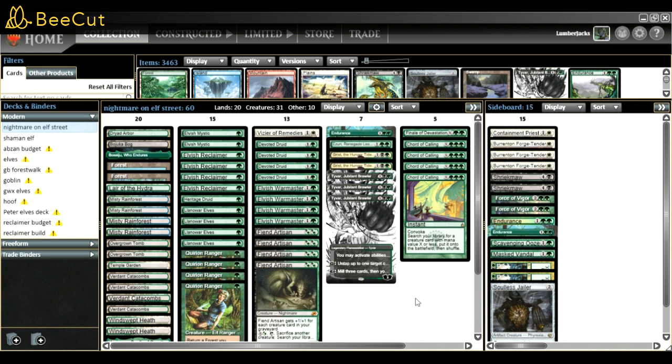I have one main board Endurance but I might switch it for one Masked Vandal, since I already have Bojuka Bog. It's an idea from someone on the Discord and I really like it. Endurance could go to the side and Masked Vandal comes in as another elf - it's a shapeshifter and a nice tutor target if we need to destroy an artifact or enchantment game one. Masked Vandal also works well with Tyvar.